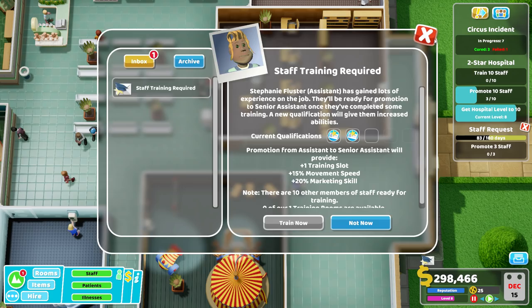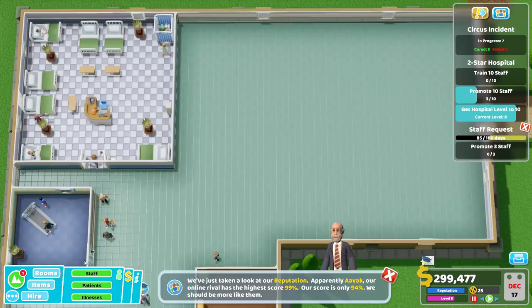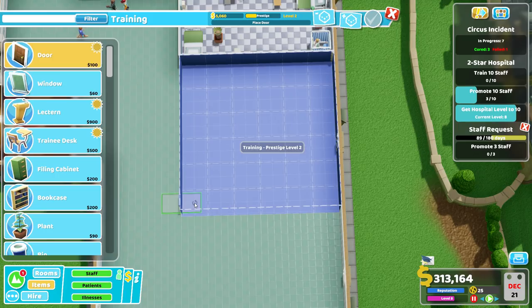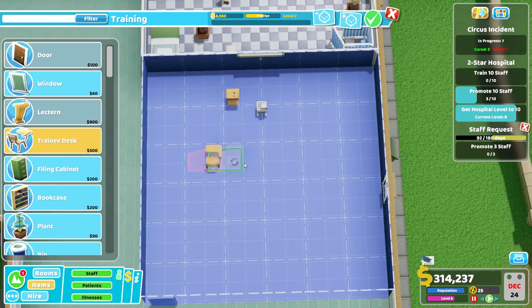Let's carry on. Staff training required. So we could have another training room, couldn't we? We've got this one training room and we've got all this space over here — why don't we build another training room? Let's do that, why not? We don't think we need the deluxe clinic yet — we've not seen anybody come in that needs that. This looks like a perfect spot for a nice big training room. Prestige level two already — it's so high. You can put doors in the corner now, which is interesting — we couldn't do that before.